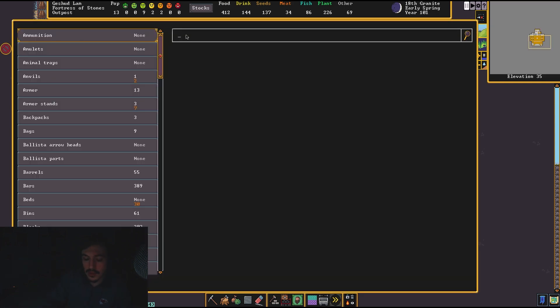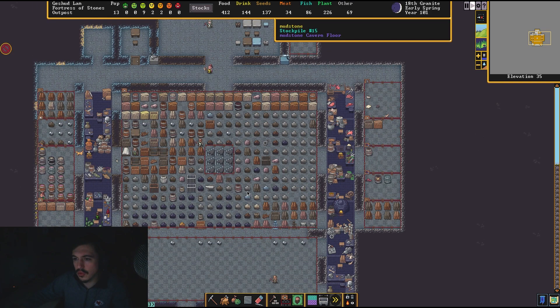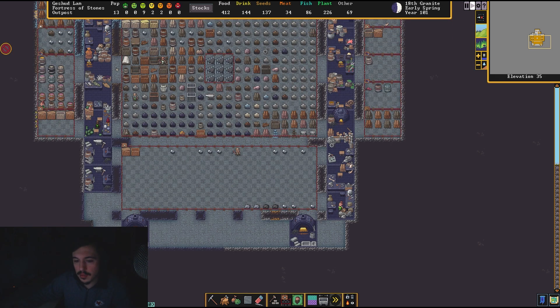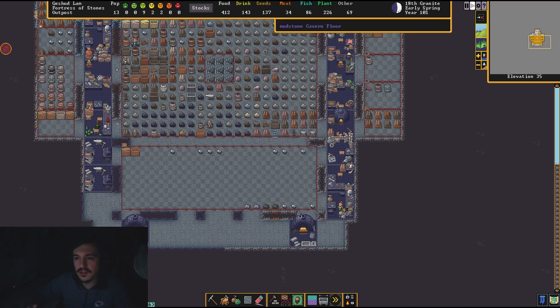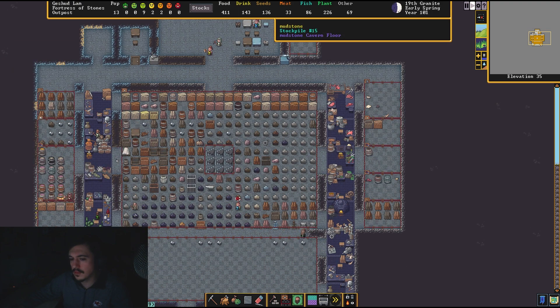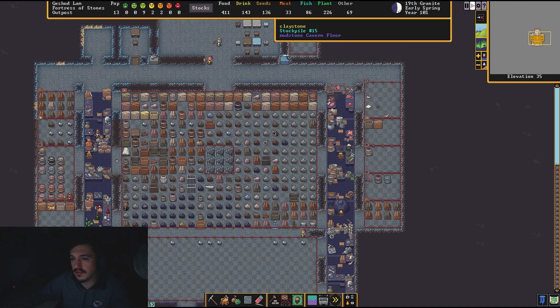Let's check out our silver — we have seven silver bars. Let's wait until we get more and I'll start making flasks. Actually, we have 30 copper bars — let's make some copper flasks. Let's make 15, so our warriors will carry those and also our people will drink out of them. Those are handy to have. We are still making plenty of rock blocks, plenty of gems, and starting to craft our weapons. We're also still smelting a ton of iron, silver, and copper — we are in our industrial phase finally.